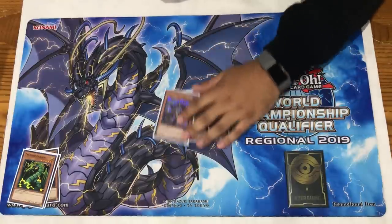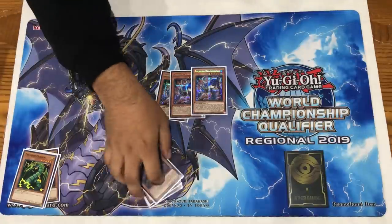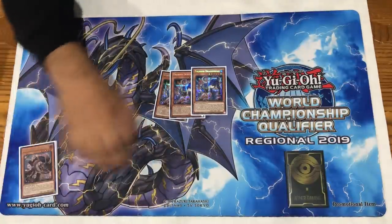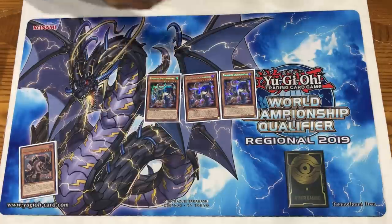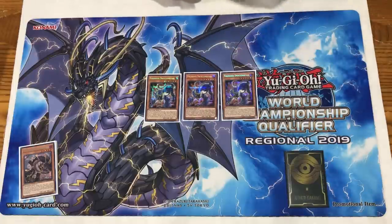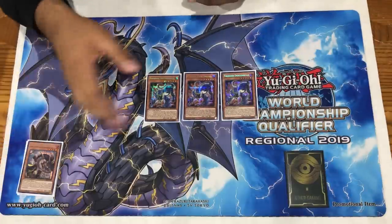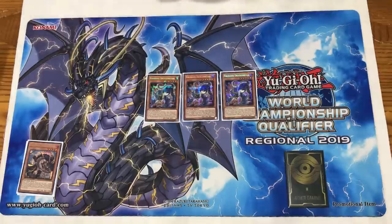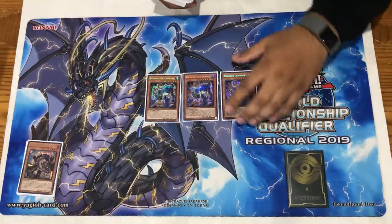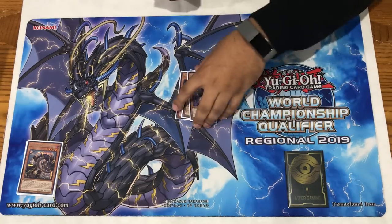We play triple Thunder Dragon Roar. Roar is insane for his recursion ability - his discard effect lets you add a banished Thunder card or a Thunder card in your graveyard back to your hand. You always get to add back Fusion, add back Duo, add back Vanilla if you need to, whatever you need. He also lets you summon from the deck, which helps us ladder into some of the more powerful link plays our deck has access to.